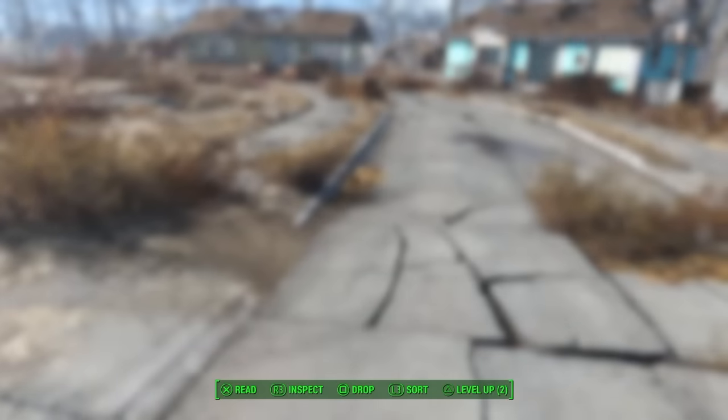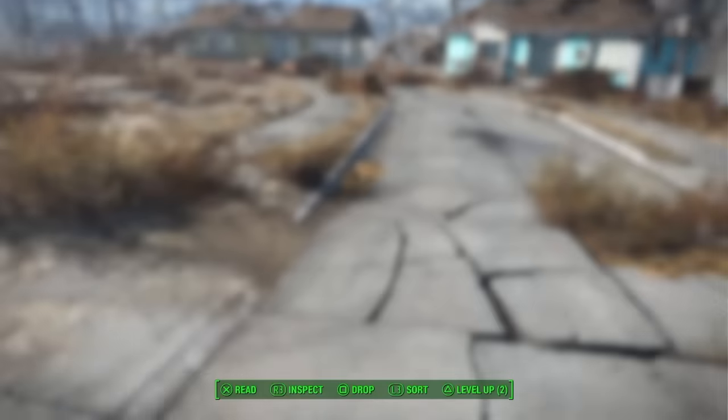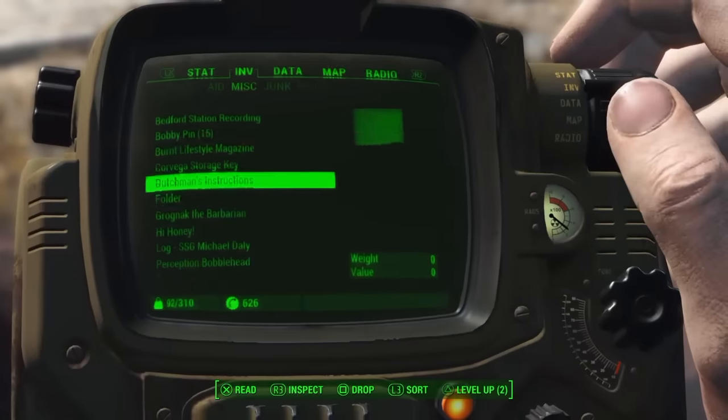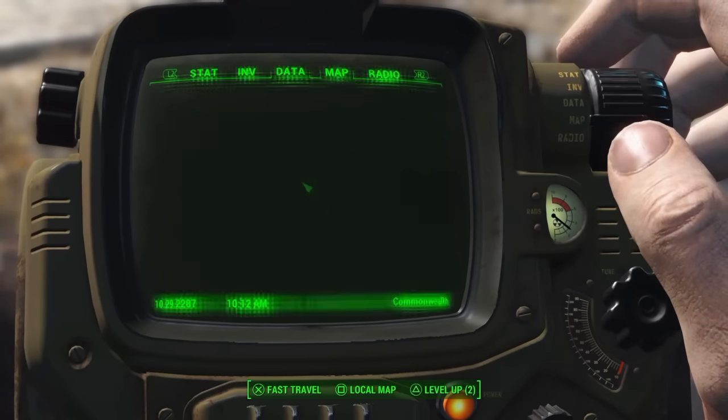So if you saw my other video, you saw where the location of the Dutchman was. I didn't want to throw any spoilers in that video, but here's the letter that the Dutchman gives you to pick up off his body. Some of you had a question about where or how to resolve this mini side quest, so we'll show you how to do that.